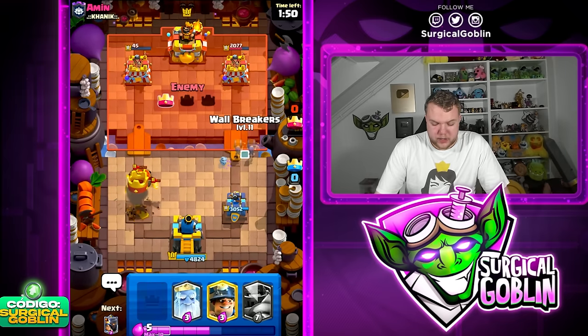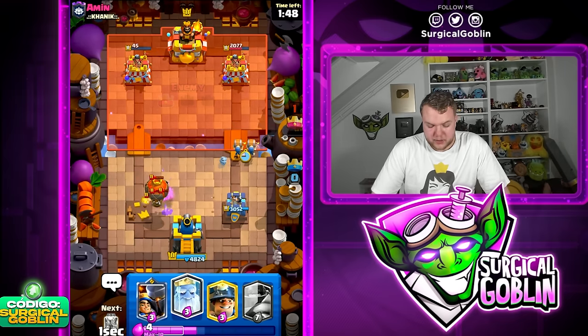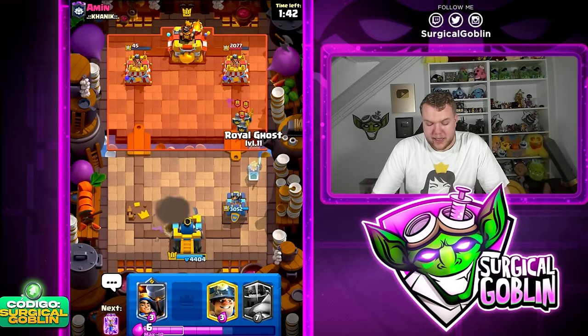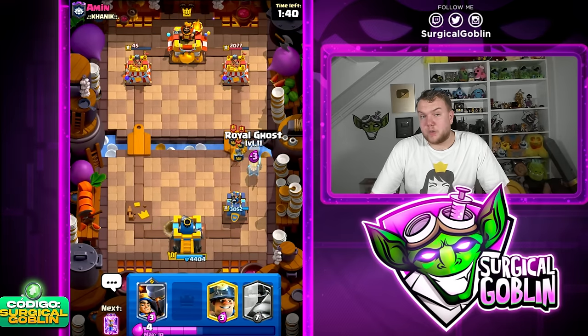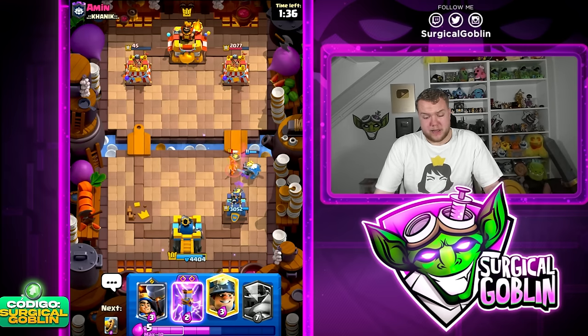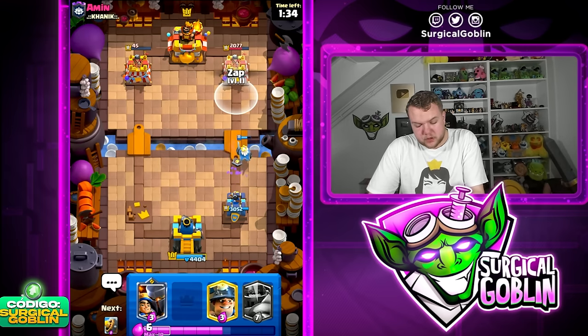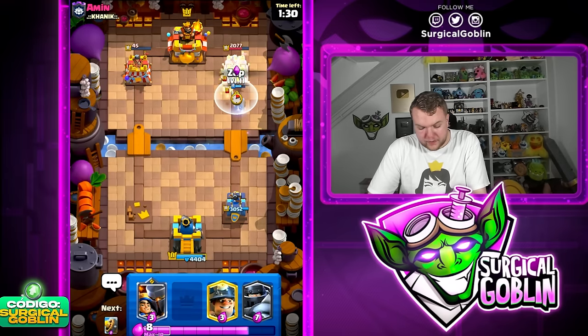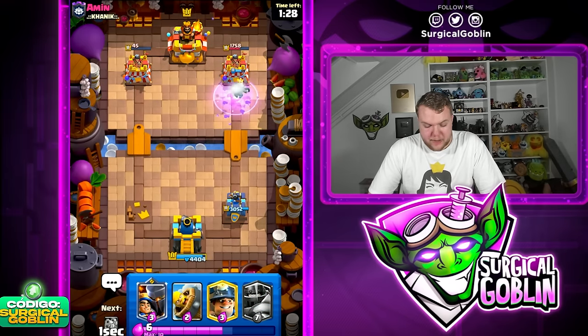We got good damage on the right side tower too. Let's go Wallbreakers to continue pressuring — he goes Guards. It's very important to always be annoying with pressure cards like Wallbreakers and Ghost. Now we can go Ghost. If he goes Barbarians we'll go Mega Knight; if he goes Bats — in this case I'll just Evo Zap and get a lot of value with the Ghost.